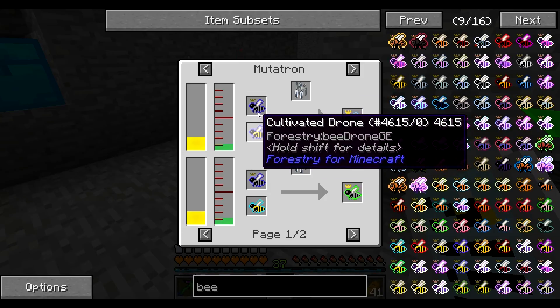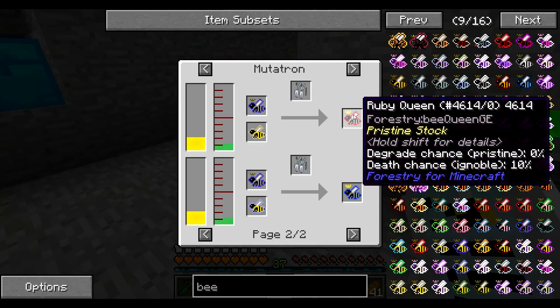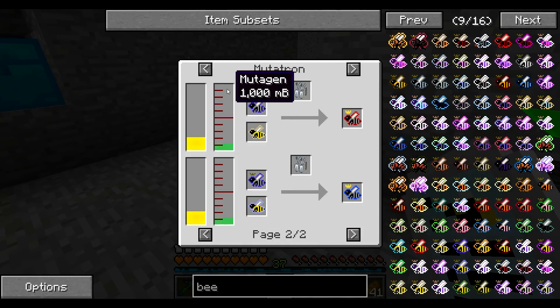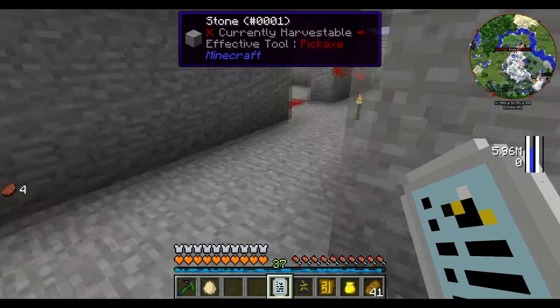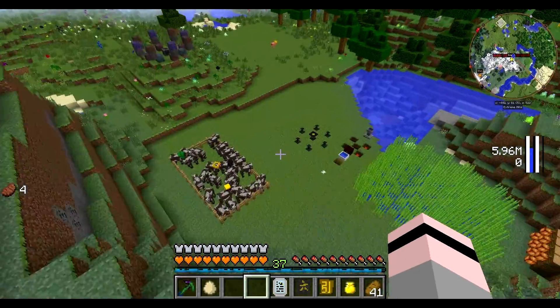Diamond queen. Emerald queen. Okay, so we are definitely going to be making the lapis. Okay. So we now need to go ahead and do some stuff.